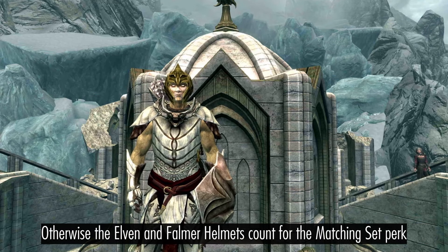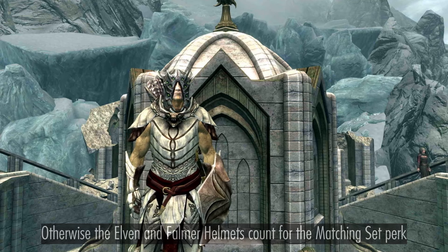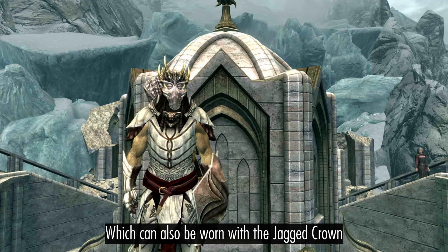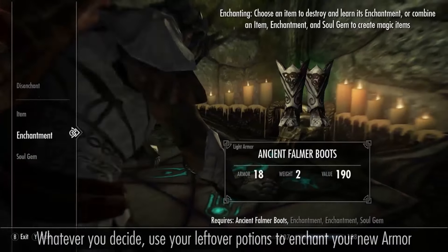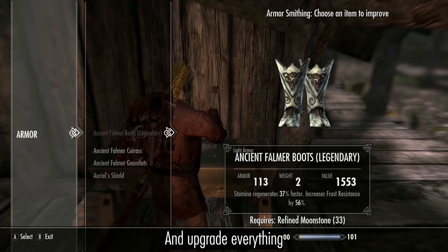Otherwise, the Elven Helmet and Falmer Helmet can be used to get the armor bonus from the Matching Set perk. There's also the Dukan Mask if you want to boost the damage of your Frost spells, which can also be worn with the Jagged Crown. Whatever wardrobe you decide on, use your leftover potions to enchant your new armor and upgrade everything.